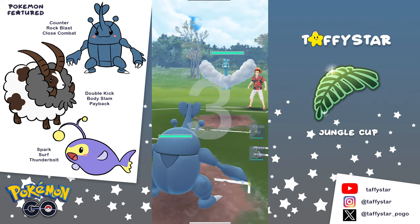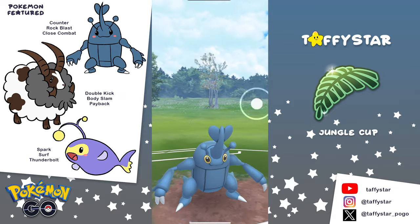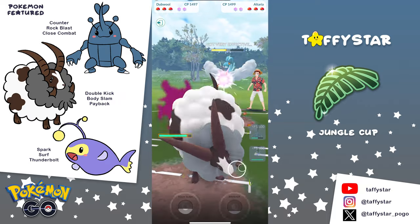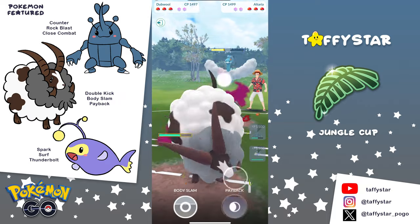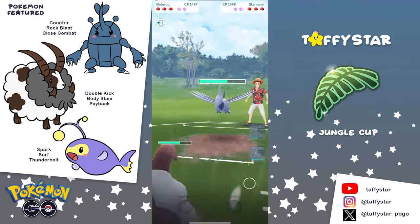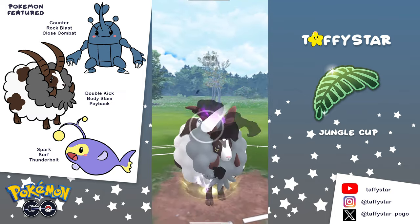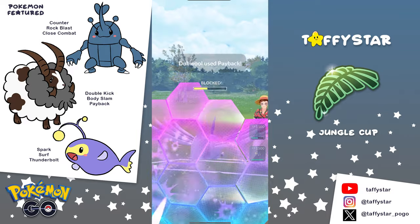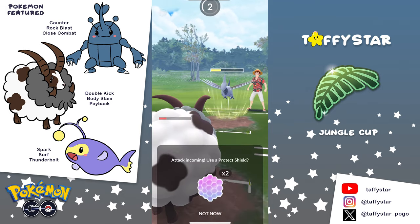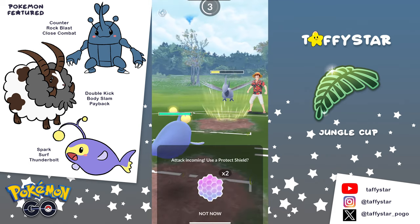Moving on to the next battle, he is going to be facing an Altaria lead. This poor Heracross is picking up all of the Flyer leads, but he is able to flip these games, and that's really impressive. So I'm going to go for that Rock Blast to weaken the Altaria, then we bring in the Double. The opponent swapped and caught the Payback on a Skarmory, which is actually fine — they caught the neutral move, and we're going to be able to go for another one. This should put the Skarmory in Double Kick range, but they go ahead and shield it.